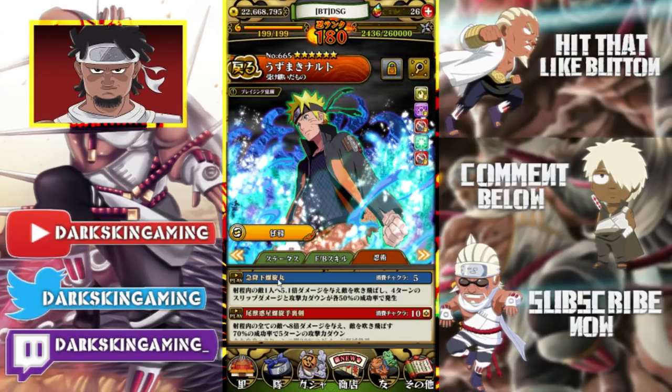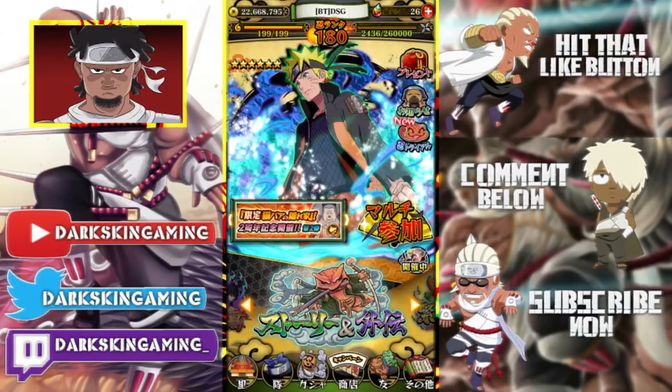Going on to his jutsu: 5.1 times attack to one enemy, 50% chance of slip damage for four turns, knocks him back. His ultimate is ten chakra, eight times attack and hard damage to all enemies in range, 70% chance of attack reduction for five turns, knocks them back for two turns, and reduces damage taken by 20%. Pretty good overall.